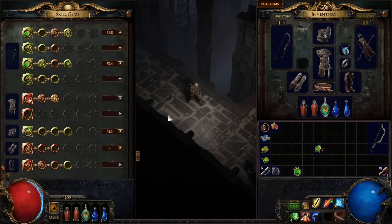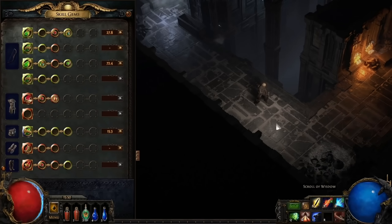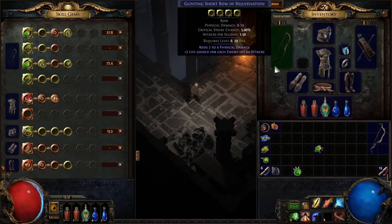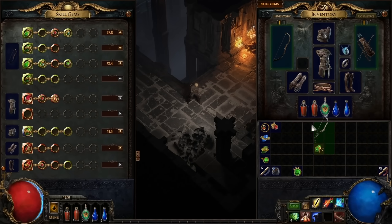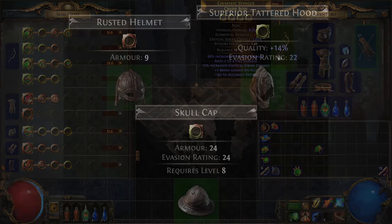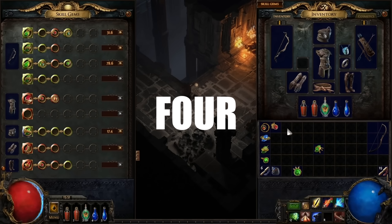During ExileCon 2019, Grinding Gear Games announced how the skill gem system would be revamped in Path of Exile 2. Here is the full breakdown. Post Path of Exile 2's launch, gear will still have up to four sockets, but those sockets will not link. Instead, the gems our gear holds will have up to five more sockets that can be found already linked to the skill gem. We'll no longer need to link gear — we'll need to find linked gems themselves. Gear and gems will still have colors, and some gear pieces will even have multicolor sockets. This overhaul transforms and improves the skill gem system in four vital ways.